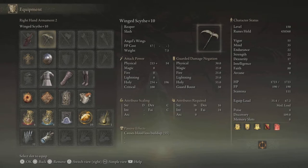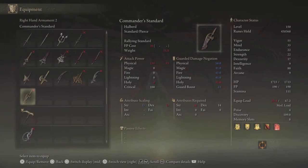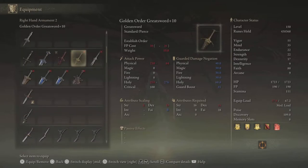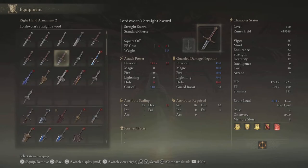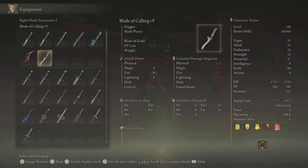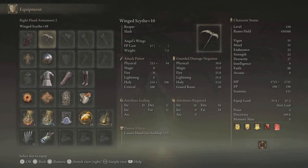As for the Winged Scythe — there are other better holy weapons, like the Golden Order Greatsword, which I didn't spec to wield right now, but it's basically the Dark Moon Greatsword of holy weapons. Other options include the Coded Sword, the Golden Epitaph, and the Blade of Calling. Personally, I'm a huge scythe fan, so that's why I went with the Winged Scythe. Its weapon art does a nice slash and also disables healing on targets, which is good for PvP if you're into that.